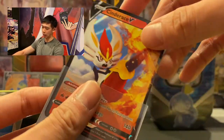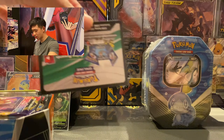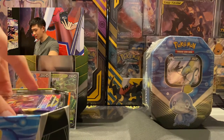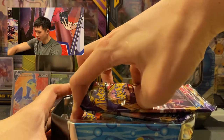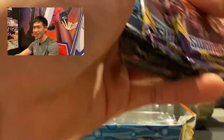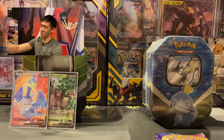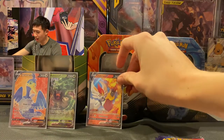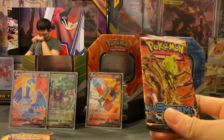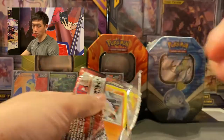Here's the Cinderace V promo card that comes with the Scorbunny tin — quickly sleeving it before anything dumb happens. There's also the promo code for the online TCG. Inside we've got four booster packs again: two Sword and Shield, one Cosmic Eclipse, and one Steam Siege. There's also an Eevee on the front — I actually have a cat named Eevee! As usual, let's start with Steam Siege.